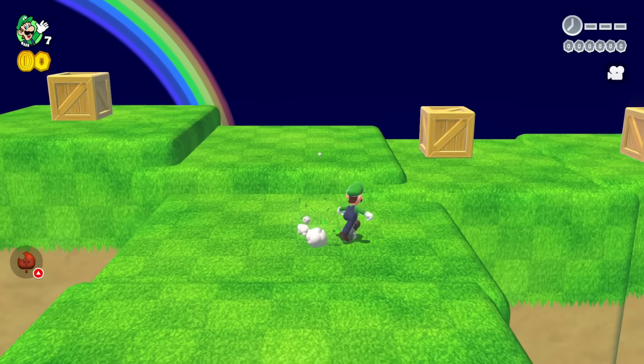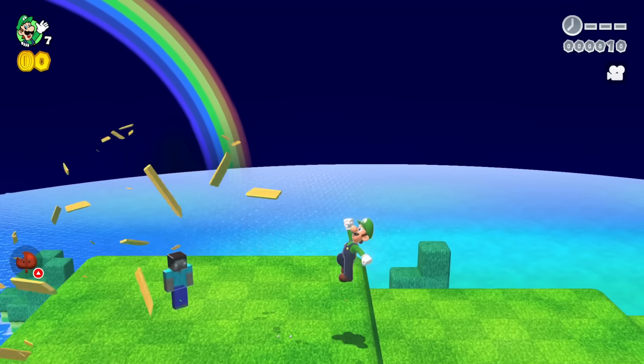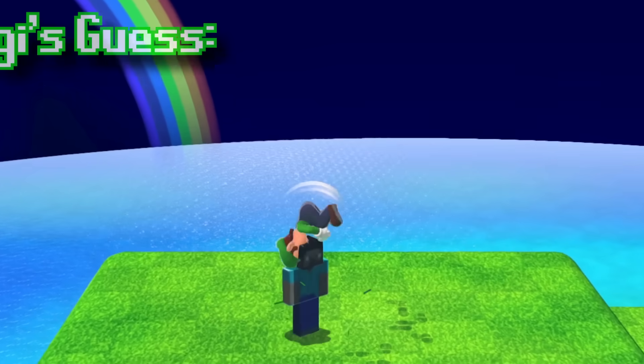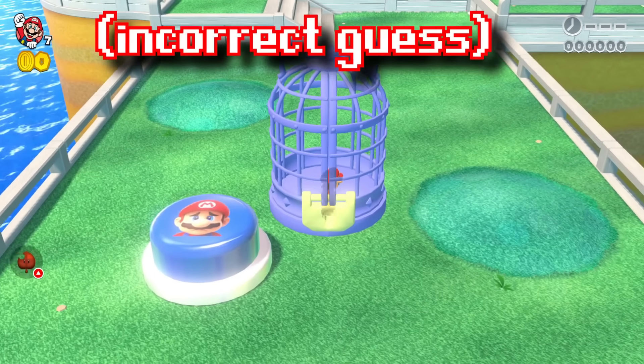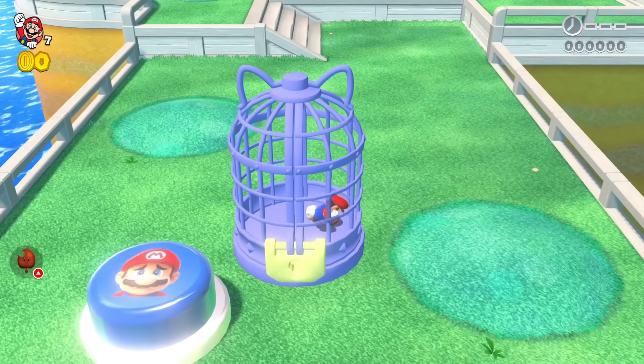There are still three attempts left to save Mario — Luigi needs only one correct answer. The next character is revealed and Luigi calls it 'Mr. Blocky Blocky.' The host corrects him: 'That is Steve from Minecraft.' Only two boxes are left.